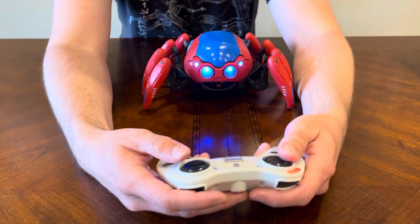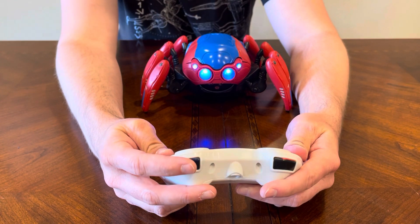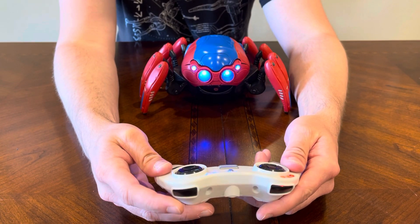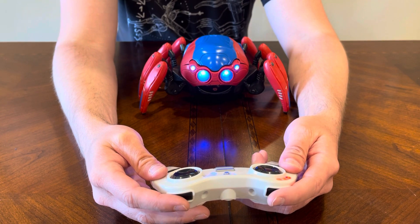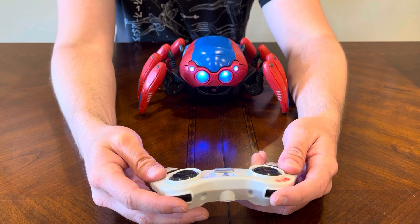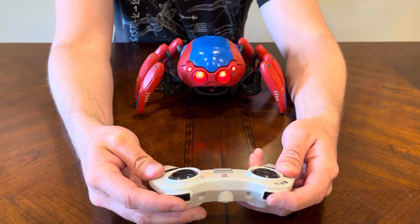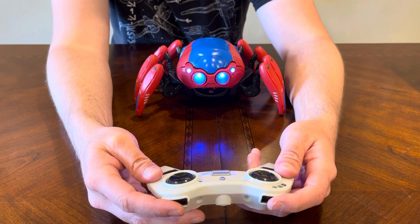There are a couple other things you can do when you're in fight mode. This button up here where my right finger is at is going to be your standard blaster and it's going to shoot. This one over here where my finger is at on my left hand is going to be the deluxe blaster. Keep in mind you only have three deluxe blaster rounds — one, two, three — and then it won't give you any more for that battle round.